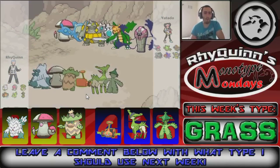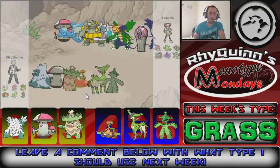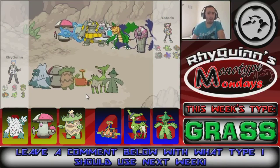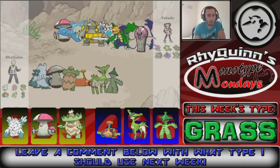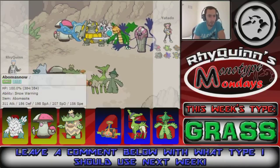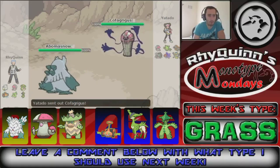We've got a match against Yotaro with Amoonguss, Reuniclus, Rhyperior, Klinklang, Druddigon, and Cofagrigus. They could lead with Druddigon or Rhyperior for rocks, or Cofagrigus. I think I'm going to lead with Abomasnow. They lead with Cofagrigus.